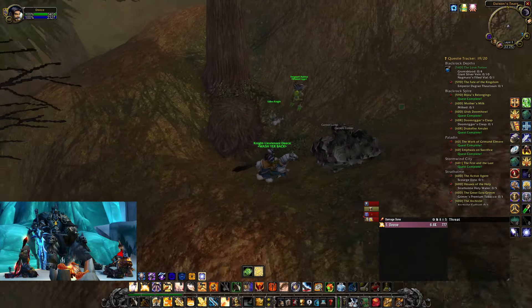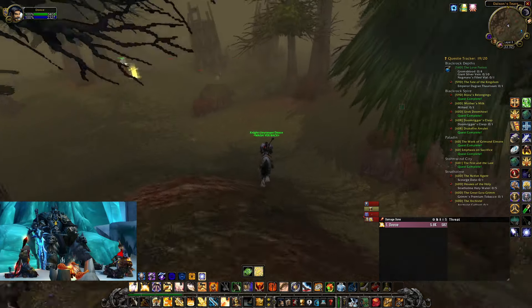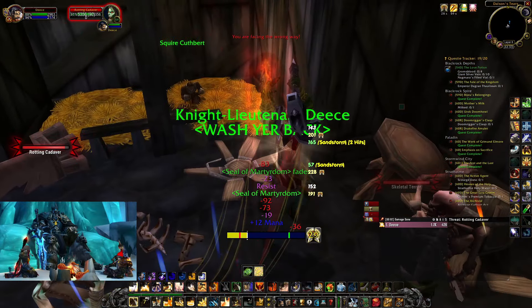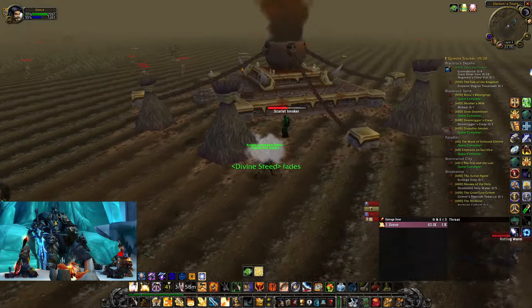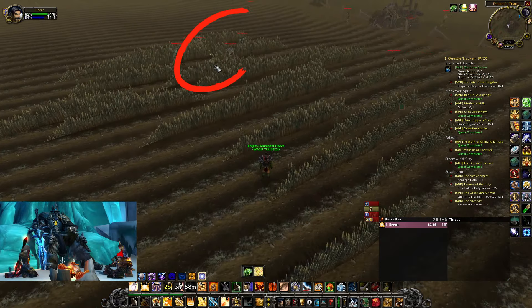Starting with the Righteous Vengeance Rune, come to this location in the Western Plaguelands and talk to a Fallen Knight. He will have you find Squire Cuthbert, who sits in the back left corner of a nearby barn. You'll then need to look in the field and find a sword — it'll be easy to see as it'll be glowing.